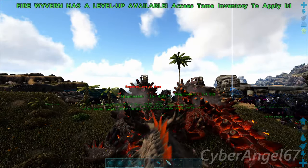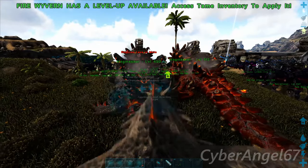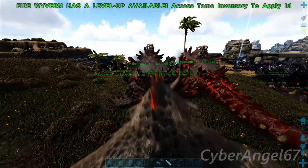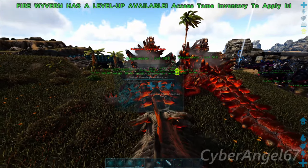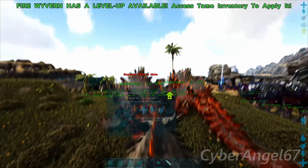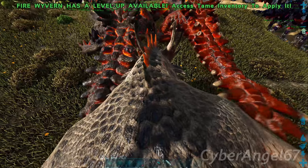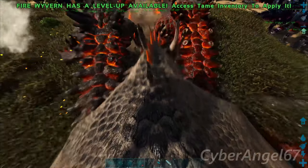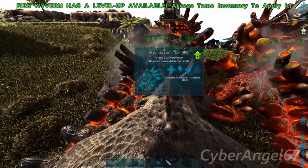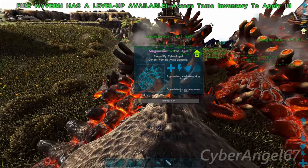What we're going to do is get up as close as we can and breathe fire on them. As you can see the mating bar is going up now. I'm actually a bit too far out, so let's get in a bit closer and try that again. That's much better and as you can see it's slowly going up.